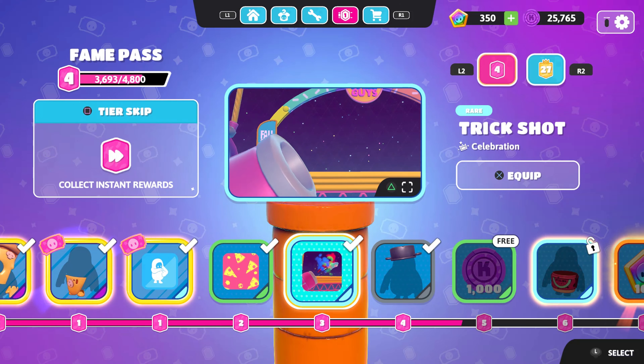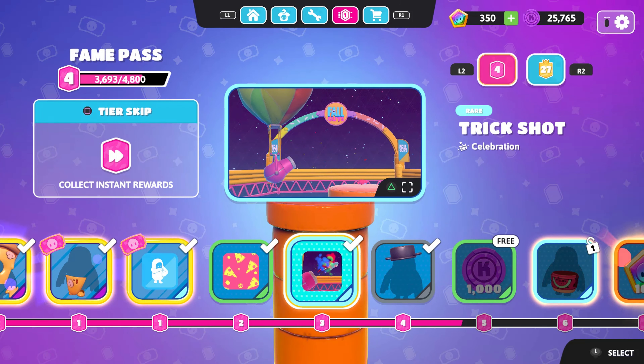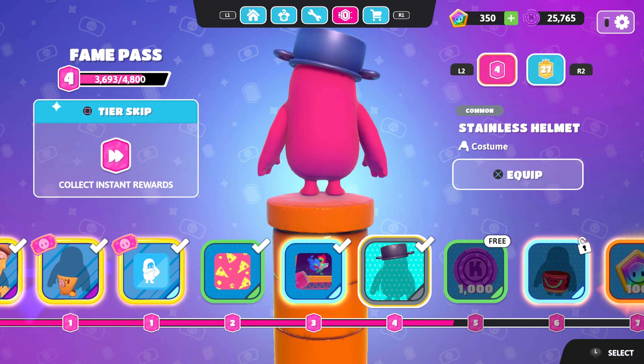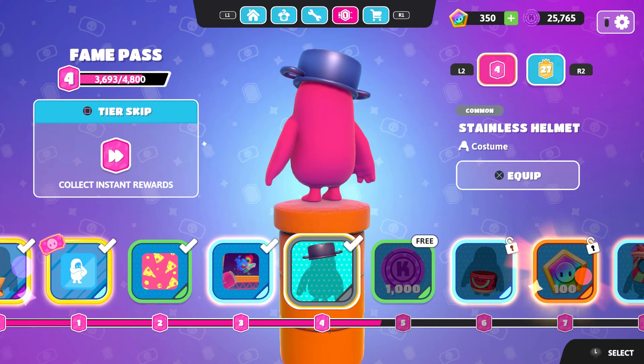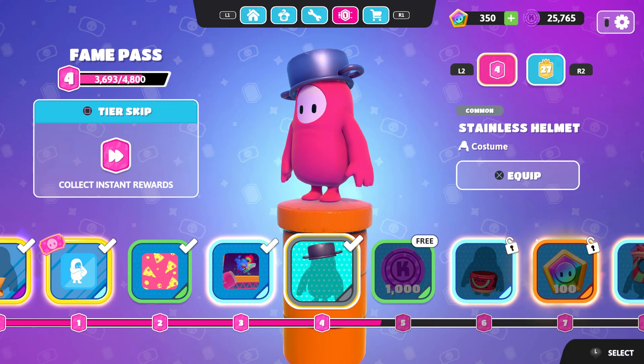Then we have a Celebration emote and this is actually really, really nice — I'm gonna equip this. Yeah, this is actually one of the greatest things we got. This next item is actually free to get, so if you're a free-to-play player you can get the Stainless Helmet.